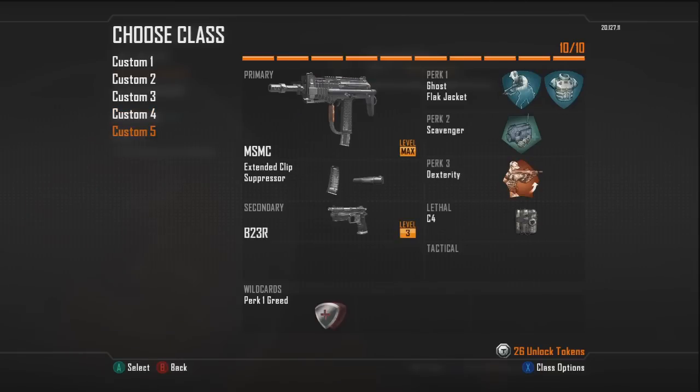My final class is the MSMC - this is my most favorite class in the game as of right now. This gun is amazing. I'm using Extended Clip and Suppressor on it because the suppressor weakens it a bit, so you've got to put a few extra bullets into enemies, and that's why I have the Extended Clip so it wouldn't affect anything. I'm using Ghost and Flak Jacket on this class because this is my class where I'm always in the zone, always in the enemy spawn. I rush around a lot with this class, and I use Scavenger because this gun runs out of ammo really quickly. All the guns in this game run out of ammo extremely quickly so Scavenger is a must in my opinion.